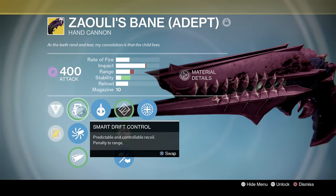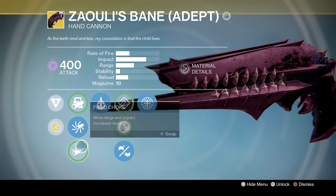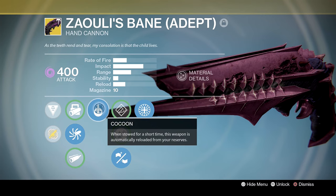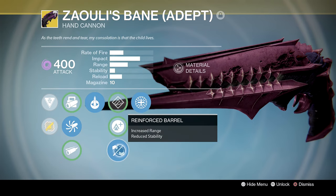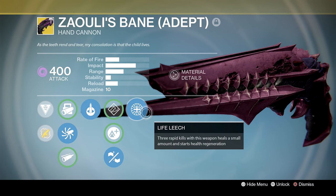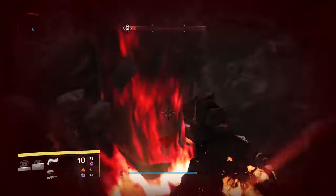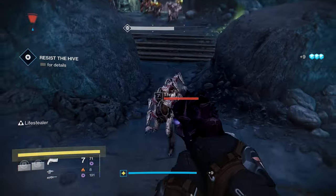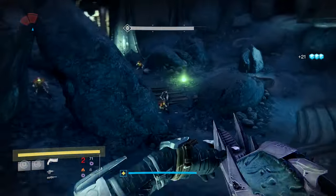But Zaouli's Bane — how about that? A hand cannon with Smart Drift Control, Accurized Ballistics, more range and impact, Field Choke again, as well as Cocoon — put it away, get more ammo. Hand Loaded, weapon is effective at extended range, Lightweight, Reinforced Barrel increased range reduced stability. And finally Life Leech: three rapid kills with this weapon heals a small amount and starts health regeneration. Let's hurt ourselves, get to low health, get three kills, and get this life-stealer business going for a bit of health recovery. That could be useful if the hand cannon wasn't as slow firing as it is, perhaps.